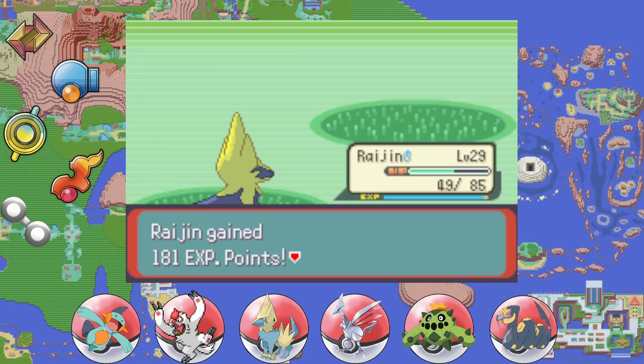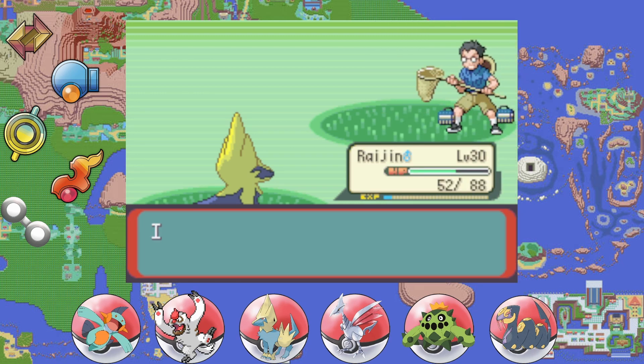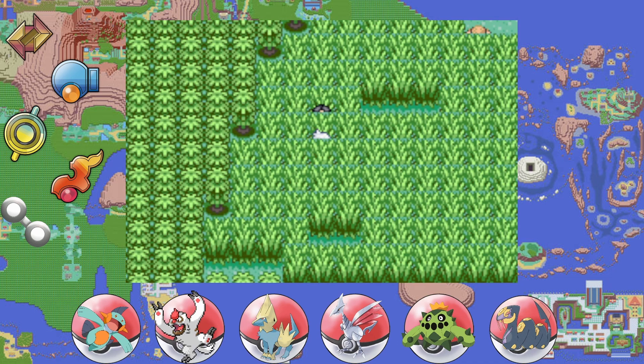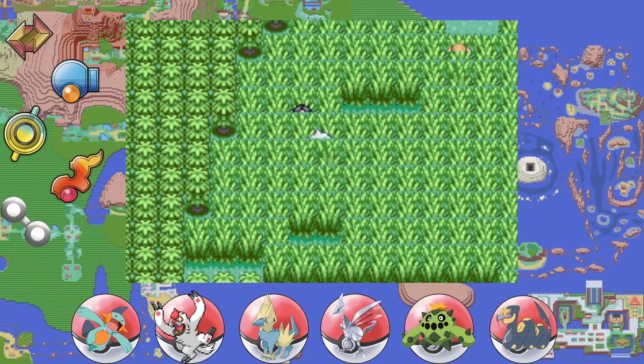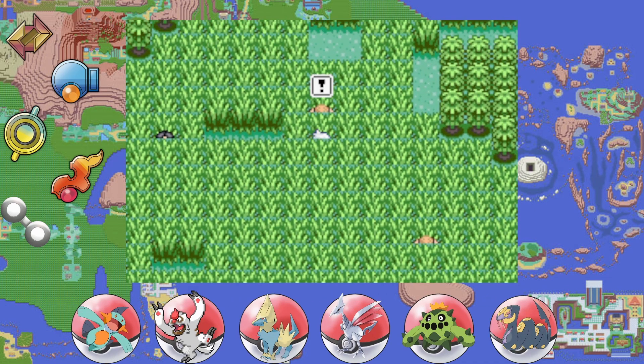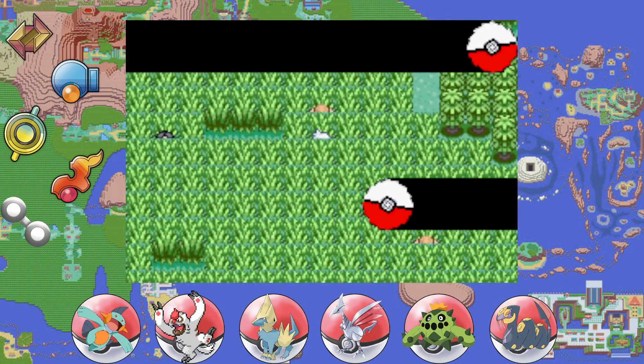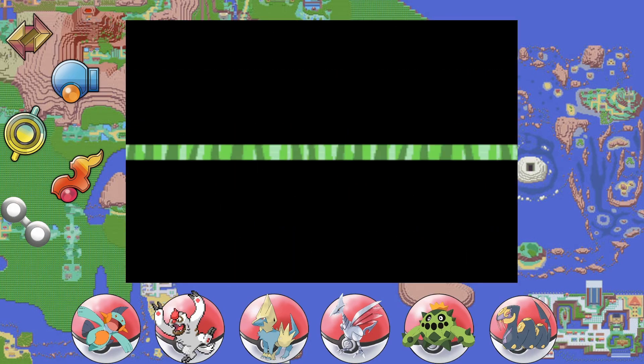Easy takedowns — we are running it! Level 30, beautiful, love to see it. Even Outlaw gains a level too. The trainer says 'I wish we'd never met' — what a sore loser! Alright, we'll leave you now. Here comes another trainer.